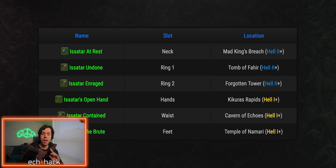Here's where to find all Isitar Imbued items. Isitar At Rest is your neck slot — find this in Mad King's Breach on Hell 2 or higher. Isitar Undone is your first ring slot — find this in Tomb of Fahir on Hell 2 or higher. Isitar Enraged is your second ring slot — find this in Forgotten Tower, Hell 2 or higher. Isitar's Open Hand is your hand slot — find this in Kakutu's Rapids, Hell 1 or higher. Isitar's Contained is your waist slot — find this in Caverns of Echoes, Hell 1 or higher. Isitar the Brute is your feet slot — find this in Temple of Nomadi, Hell 1 or higher.